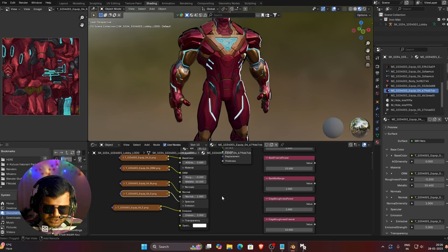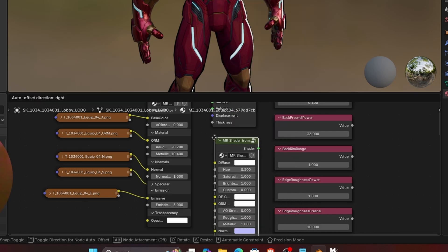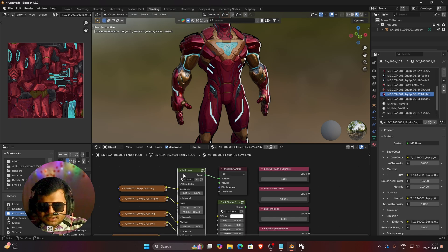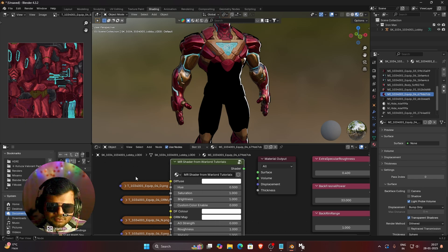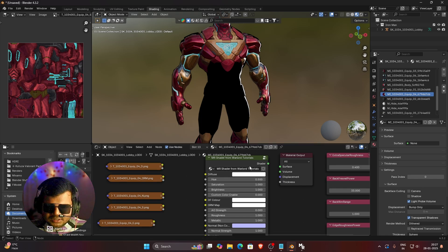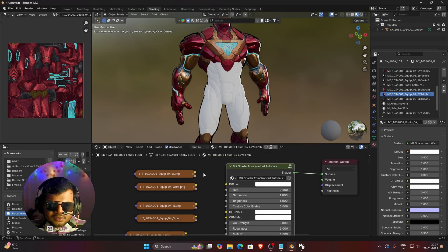Now press Shift plus A, go to Group, and you can see my shader — MR Shader from Warlord Tutorials — is available. Click on it and bring the shader into the node editor. We will delete the original shader that came with Rival porting and bring our shader. You can expand the shader size to read what's going on. Bring all the textures here and connect the shader to the BSDF output, then start connecting all the textures.